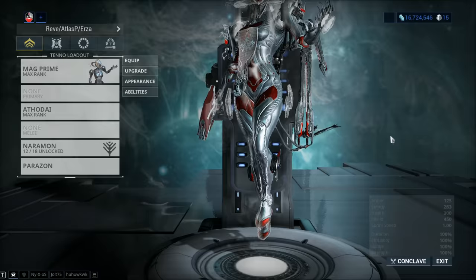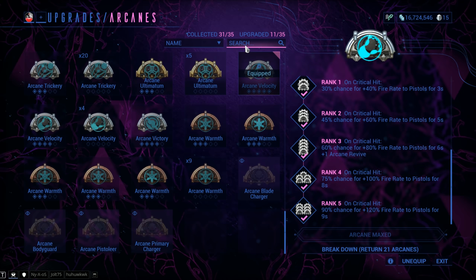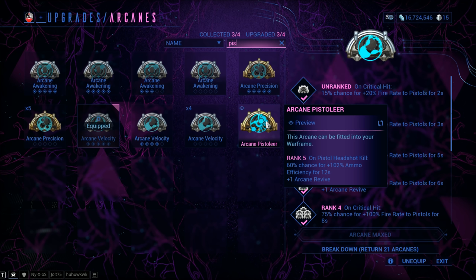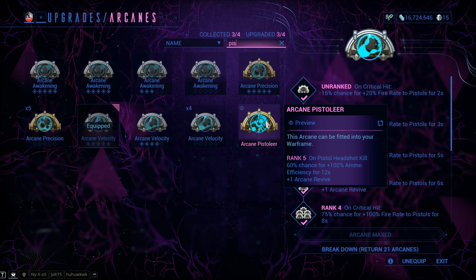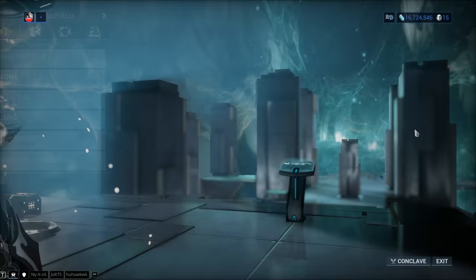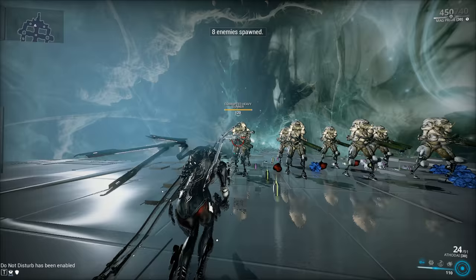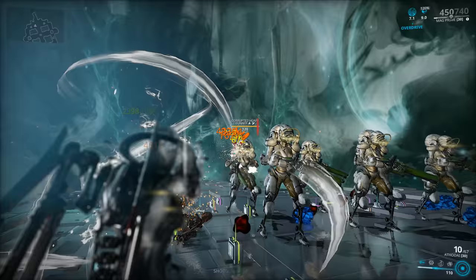Some of you are probably already thinking Arcane Velocity — and you would be right. Arcane Velocity on this weapon is absolutely sensational. You know what doesn't work on this weapon? Arcane Pistolier. Unfortunately, because of how the weapon functions, Arcane Pistolier will not trigger during the Overdrive buff — if you have the Overdrive buff active, you're not getting Arcane Pistolier. This is confirmed on the wiki and is a design decision. You can use more critical chance if you like, but you must have Arcane Velocity on this one. Let me show you what happens with just Arcane Velocity — it makes a huge difference.